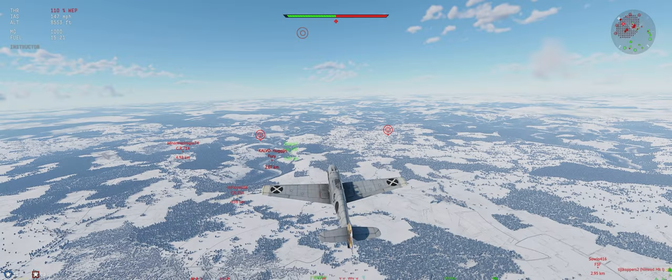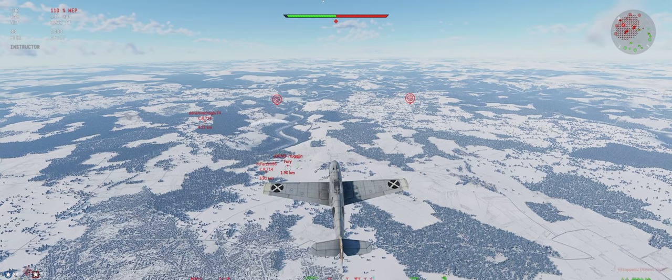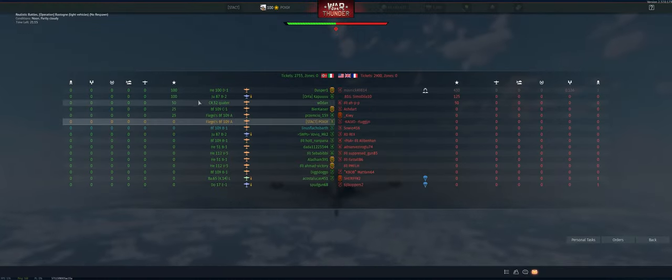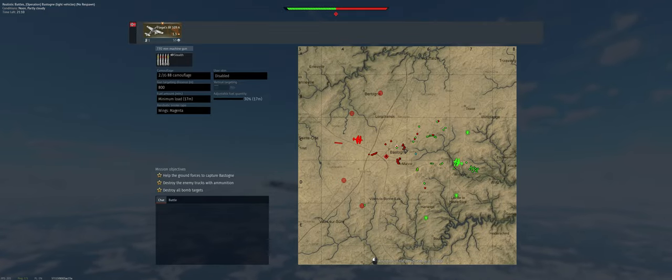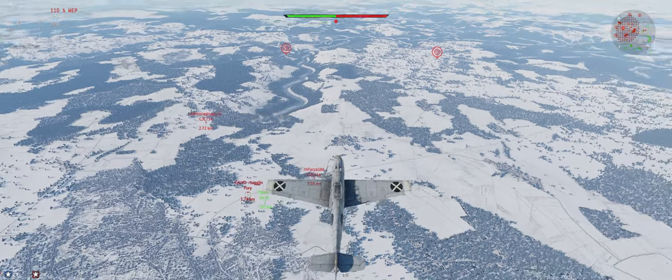So, the 109A — it's a 109, which is great. It doesn't have the performance of the later ones; this is the very first variant that's out there. It's got two guns on it — two 7.92s. We're using the stealth ammo here.